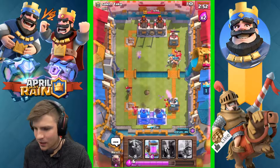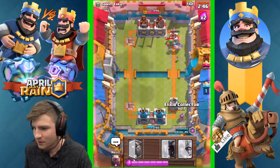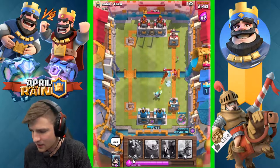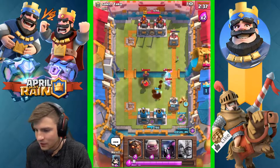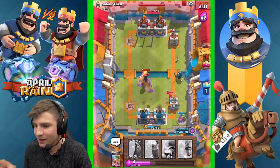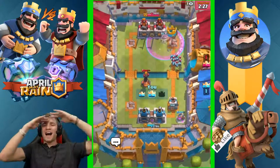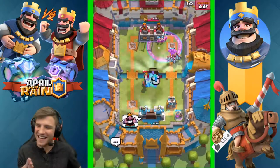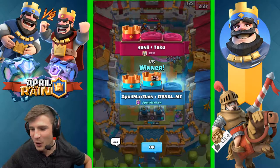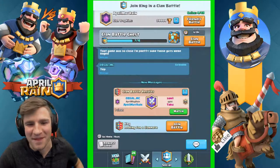It's overtime so I'm gonna use elixir collector. Okay this is where it gets really difficult - I don't want to touch anything with that inferno tower, try to stay away from it. If you could tornado that... oh there it is! Yes, that was so clean, so clutch! Oh that was great! The goblin barrel was for sure the MVP of that match - that was super legit!